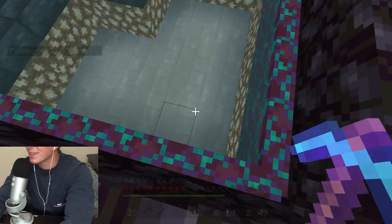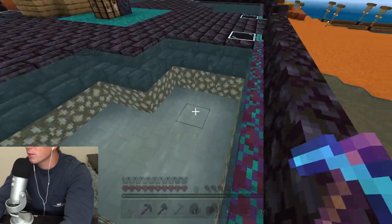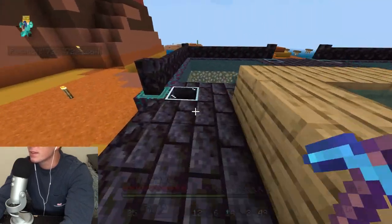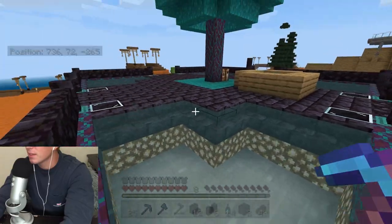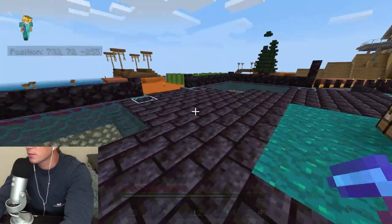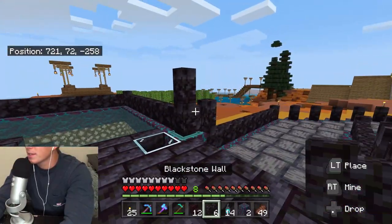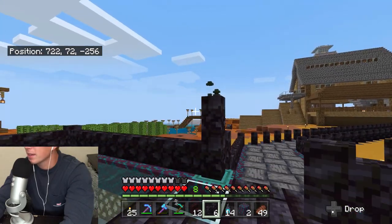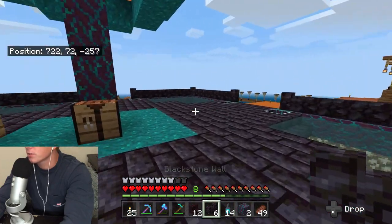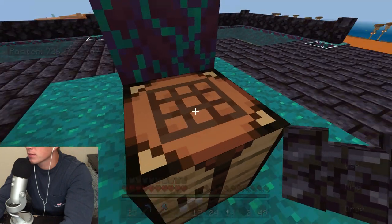Those were added with the latest update, I believe, and I wanted to add them in somewhere and felt like that was a good spot for them. I think it turned out rather nice overall. In this episode I want to add some light sources — I've got some of the new soul lanterns that I want to incorporate in some spots.